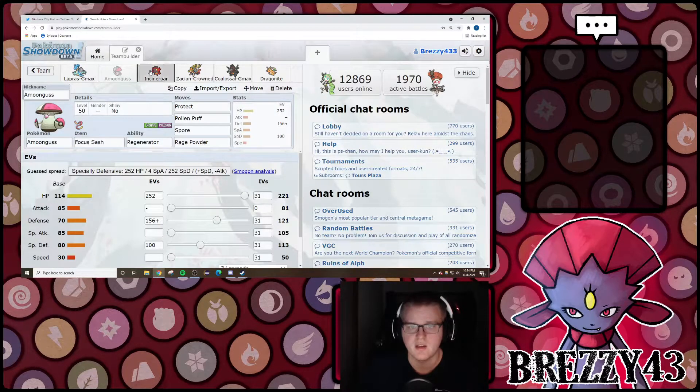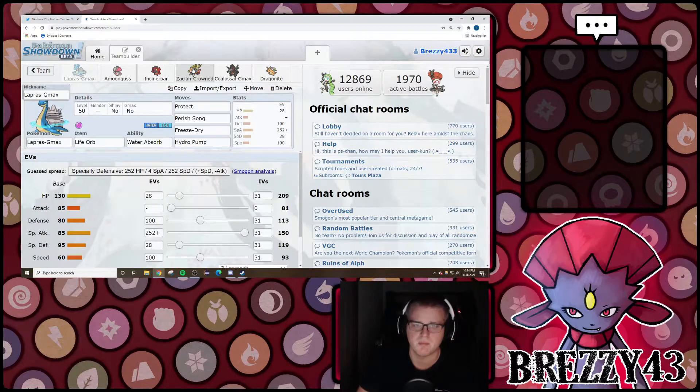Amoongus loses a lot as well. Incineroar a lot as well. The chip from opposing teams can be a little bit tricky. Now Lapras does match up pretty well against Coalossal, but having another component to help against Sun is really nice. I redistributed my bulk again here — 28 EVs into HP to optimize for Life Orb recoil. I'm still running max Special Attack with Life Orb. I've invested more into Defense than Special Defense. I wanted to put a little bit into my Special Defense to make up for cutting from HP, and I upped my speed to 100 — I don't want to get outsped by any base 60s and even some base 70s not investing in speed.